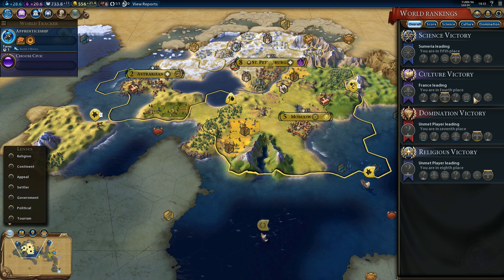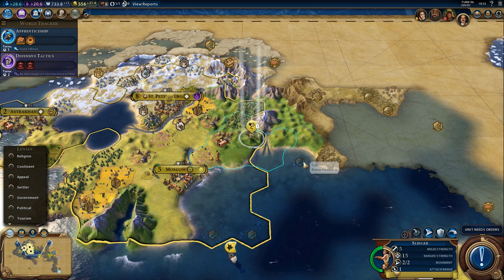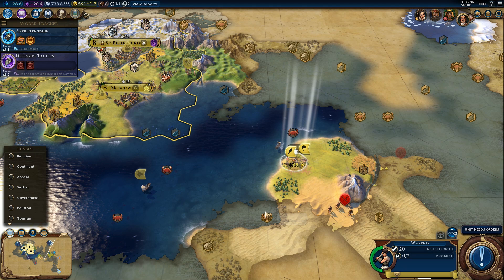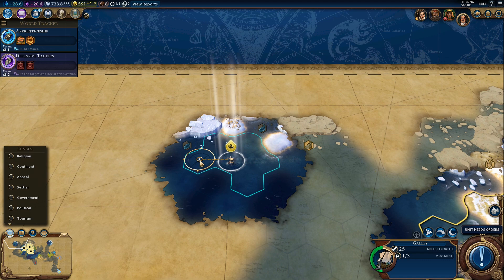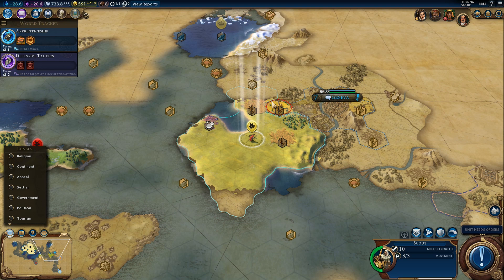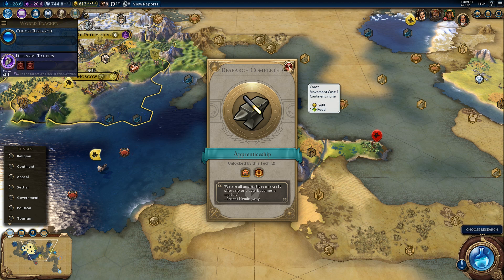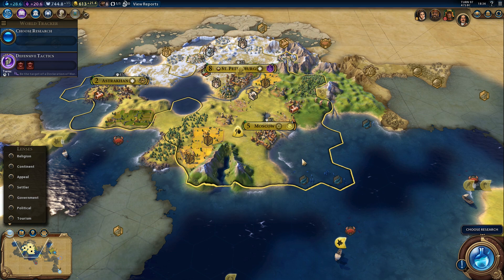Defensive Tactics - I suppose we should finish that by now. Builder - we'll improve this tile down here with a farm. Go south. Oh, we can grab the barbarian camp - sure, thanks for the gold. No idea why the spearman left the camp, but that's his problem, not mine. And we got yet another goody hut. We got a boost to Apprenticeship - so now we can actually build industrial zones, and we certainly will.